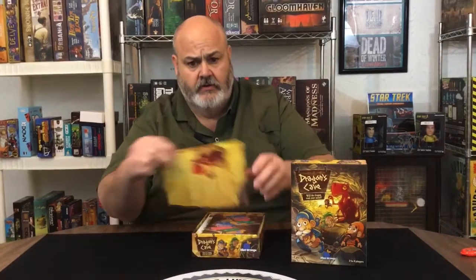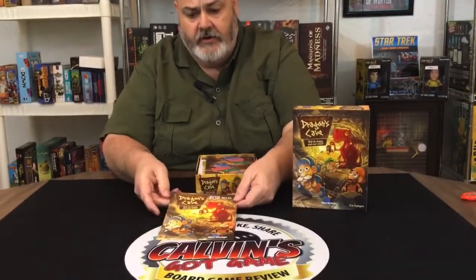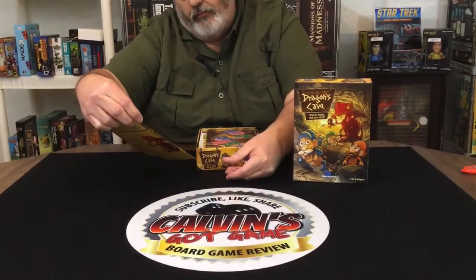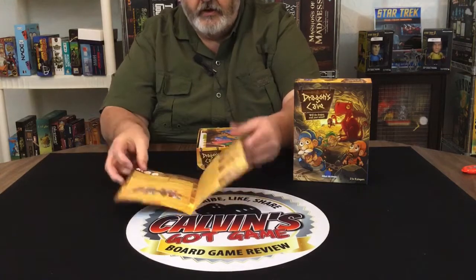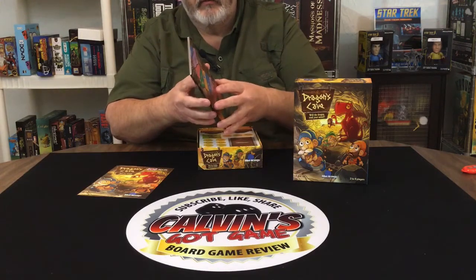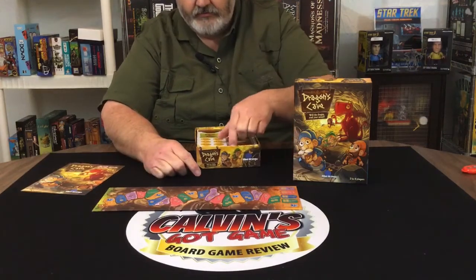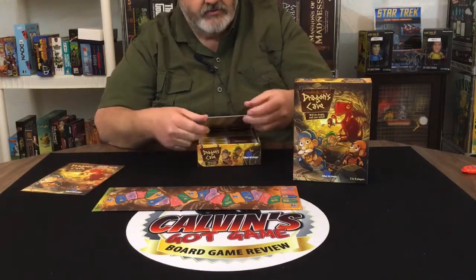So Dragon's Cave — you might want to put the camera down here so we can see what's going on. Dragon's Cave comes with a rule book. Will the dragon read your mind? A couple of pages, not a whole big rule book. Looks like we have a player board with the different colors.